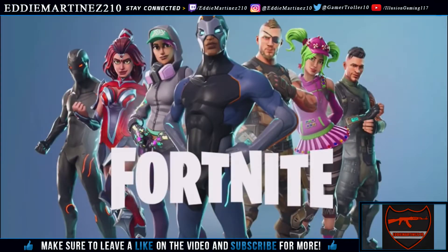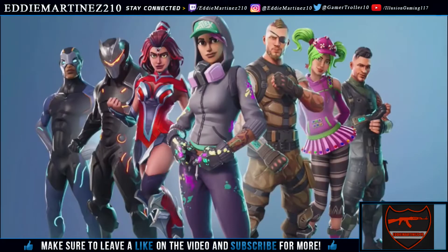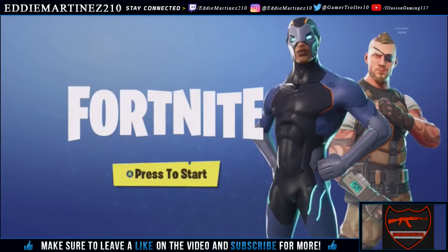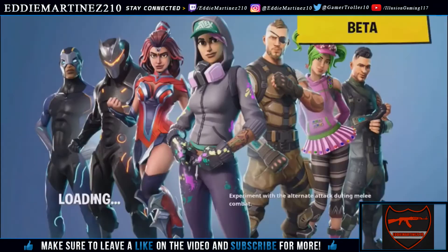Once you close out your Fortnite Battle Royale, it's going to be as simple as just loading it back up. I'm going to be speeding up the gameplay for you guys. After you go ahead and load it back up and get back into your game, don't click A or anything — go ahead and accept that invite that you sent yourself. After you accept the invite that you sent yourself, you're going to see that the game is going to start loading.